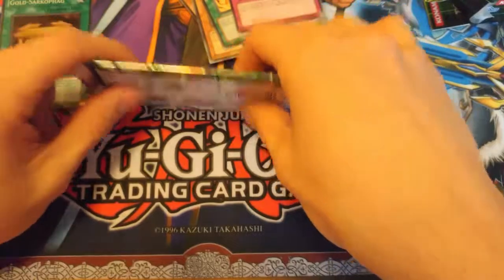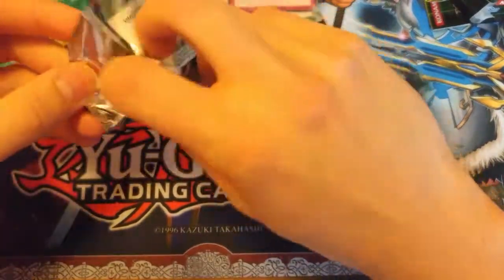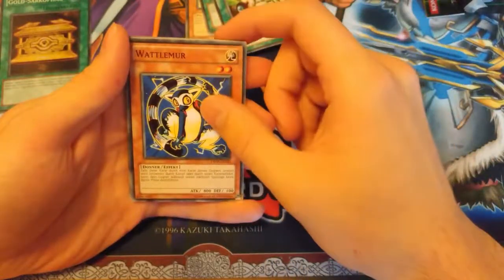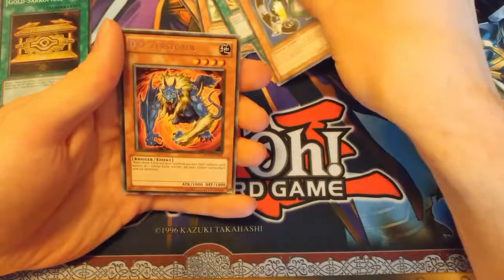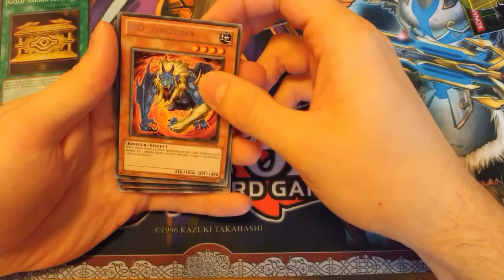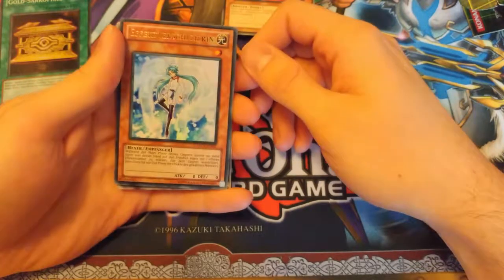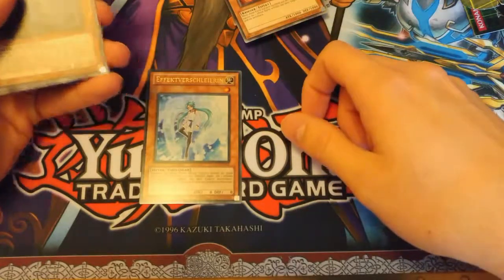Last pack — let's hope we get something. Let's shoot smaller — Super Rare would be good enough. Just something. Naturia Forest, Lemur, Scrap Shine. We got DD Destroyer. And we got an Effect Veiler! Oh my god, that is really cool. Wow. I can live with that. We got one of the best cards in the set. Not Ultimate Rare unfortunately, but Effect Veiler — that's really cool.